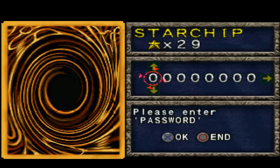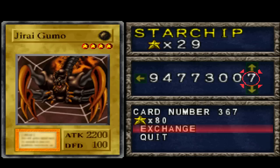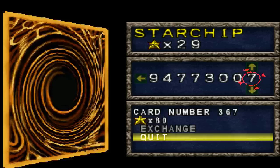Now, here's the problem. A lot of the cards have a ridiculous amount of star chips that nobody could possibly afford. Let me show you Jirai Gumo — it's probably the best card you can get for your buck, the strongest card for the lowest amount of star chips. Jirai Gumo has 2200 attack, 100 defense, only 80 star chips, so that's not too bad. We can't afford it right now but we could conceivably in the future. You can win a maximum of five star chips per duel if you get an S rank, so we have 29 right now and could get a Jirai Gumo fairly easily with just a few free duels.